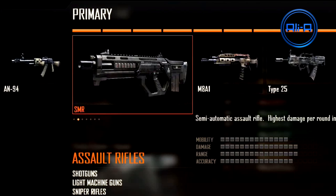Moving on to the assault rifles — you're probably really interested in these. We've got the AN-94, the SMR, the M8A1, and the Type 25. All of them are really good in their own right, but the M8A1 is fantastic. It's got a burst fire option, but if you put on a certain attachment you can actually make it go fully automatic.